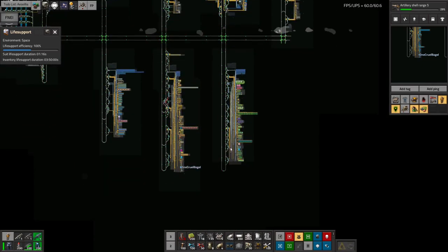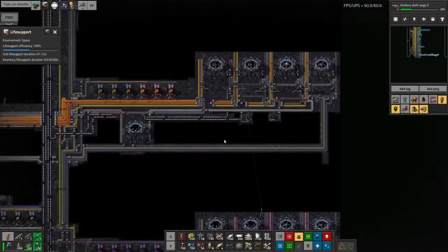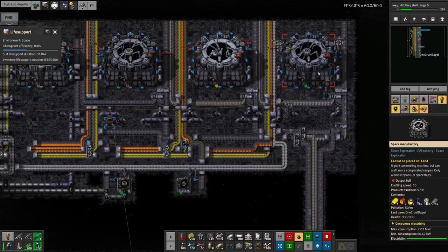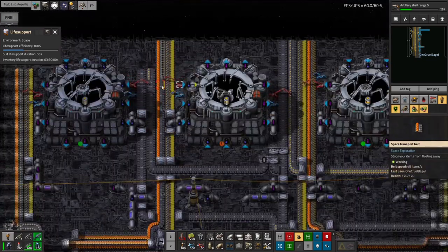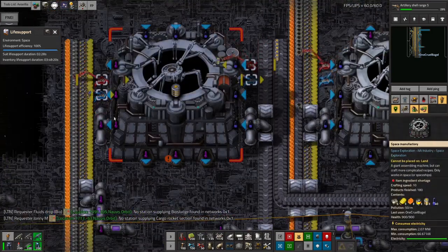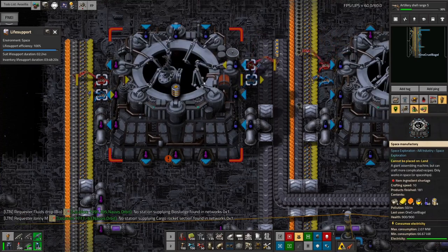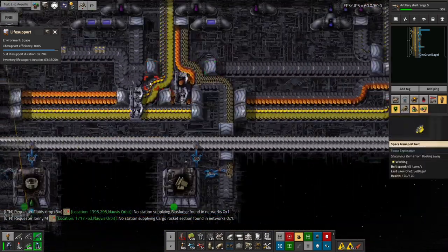Everything has fitted in quite nicely and it's all working well. Up here we're making tier one through tier four science packs and that just trundles through merrily. There is an obvious shortage of heavy bearings which I'll need to come in and fix, but we've got the heavy composites I mentioned being fed in, all the different bits and pieces, and the tier four science packs are getting chucked onto this belt and trundling down.